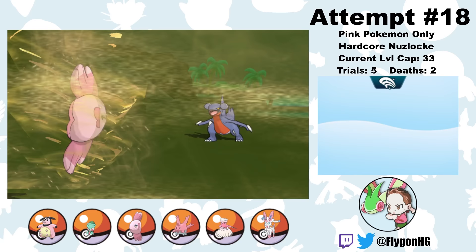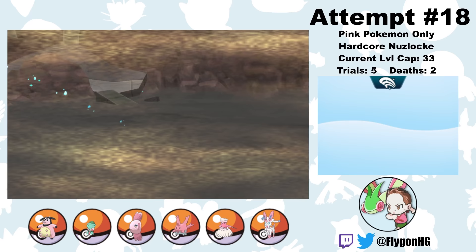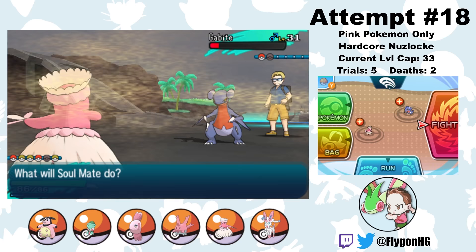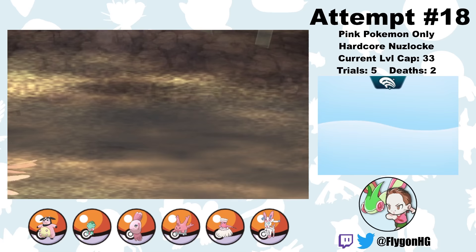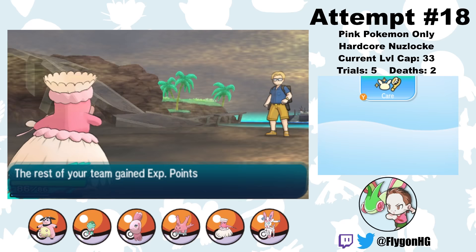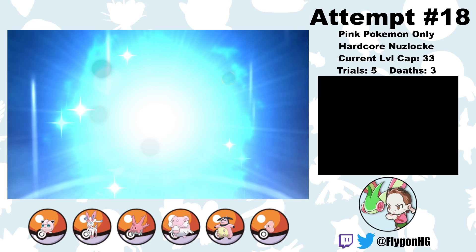Unfortunately, along the way to the island trial, I accidentally run into Collector Kawika on Route 14. He has a pretty strong Gabite, which manages to trap Angel in with a Sand Tomb during a Sandstorm, meaning I can't switch out. Since Angel is not a very good Pokemon, I'm not able to knock out the Gabite before Sandstorm chip and Sand Tomb damage take her out. That's the third life snuffed out now, and it was easily the most frustrating — just to some random trainer with a Flygon knockoff. It's at this point that I decide to take a beat and put all of my Pokemon through a crash course of EV training, since a lot of the Pokemon in this game have perfect IVs and strategic EV investments.